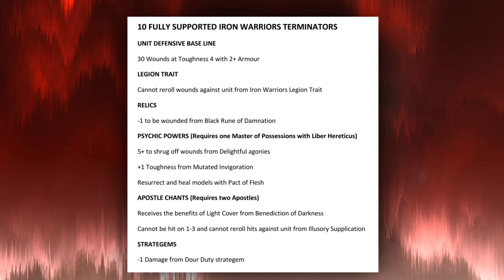Let's do a quick recap and summary of all those components. Ten fully-buffed Iron Warriors Terminators have a defensive baseline of 30 wounds, Toughness 4, with a 2-up armor save. Their Legion trait means you cannot re-roll wounds against them. Their relic means they are -1 to be wounded. Through psychic powers — requiring one Master of Possessions with the Liber Hereticus — they have a 5+ to shrug off wounds from Delightful Agonies, +1 Toughness from Mutated Invigoration, and they can resurrect and heal models with Pact of Flesh. With two Apostles, one grants light cover on the 2-up save and the other means you cannot be hit on a 1, 2, or 3 and cannot re-roll hits. Finally, the Iron Warriors stratagem provides -1 damage.